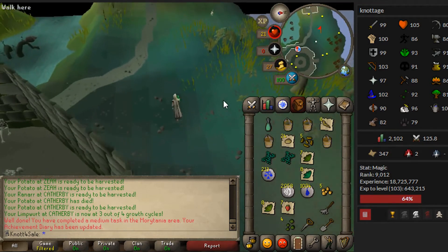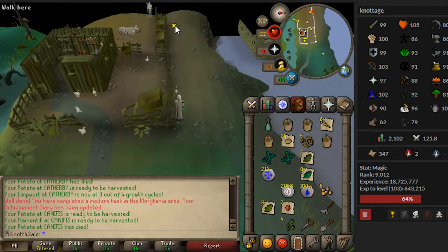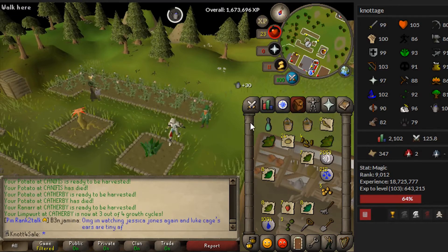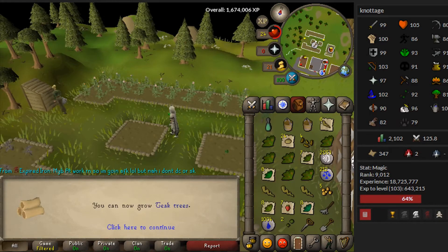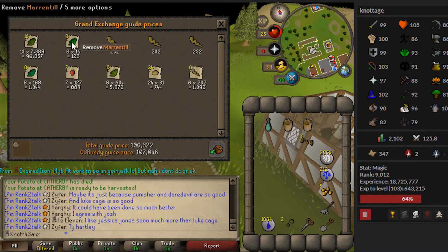Six ranarrs, one more left over. Seven prayer pots - nailed it! Medium Morytania task done. Teleport to the ecto-place with the ectophial - awesome. I love Ghost Ahoy so much, it was stressing me out paying 3k every time to charter. Did the full farm run on just one run energy boost thanks to graceful and 63 agility. 35 farming! Now I can do teak trees. I've already unlocked Fossil Island - I can do birdhouses and get awesome planks for construction.